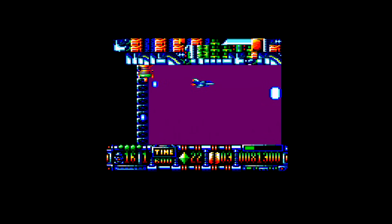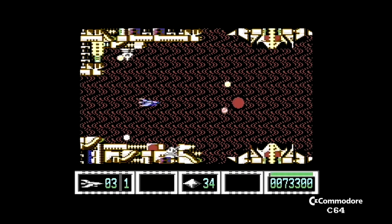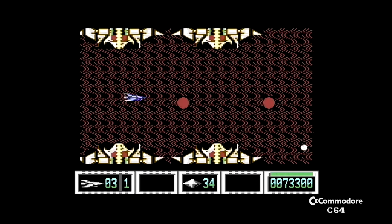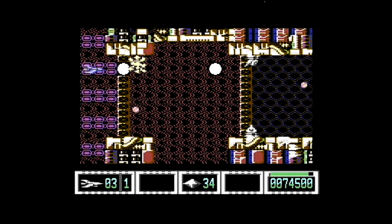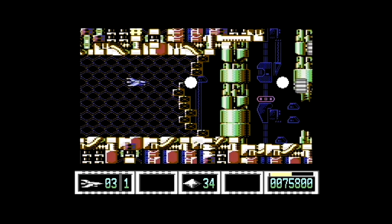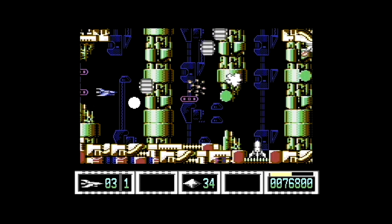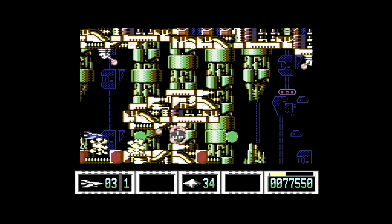And now into the shoot-em-up section, level four. And you weren't expecting this, were you? And of course on the 64 it's done properly — and actually we now have music. It's Katakis, isn't it? It's the game that Manfred Trentz and Rainbow Arts developed and then had to be pulled because it was obviously an R-Type rip-off. But he snuck it into this game and no one's noticed.